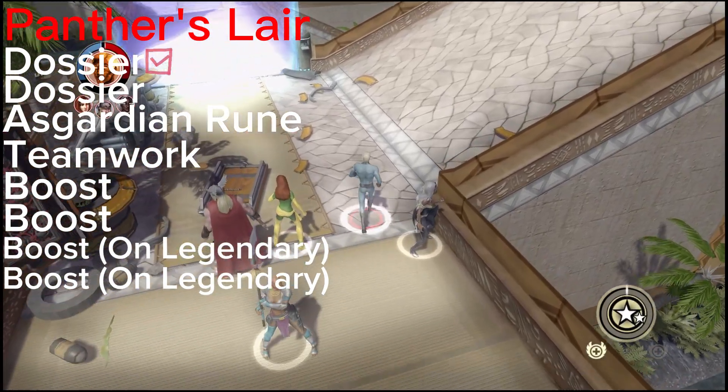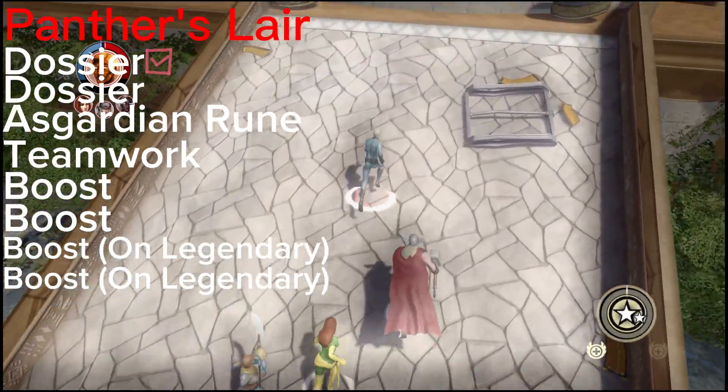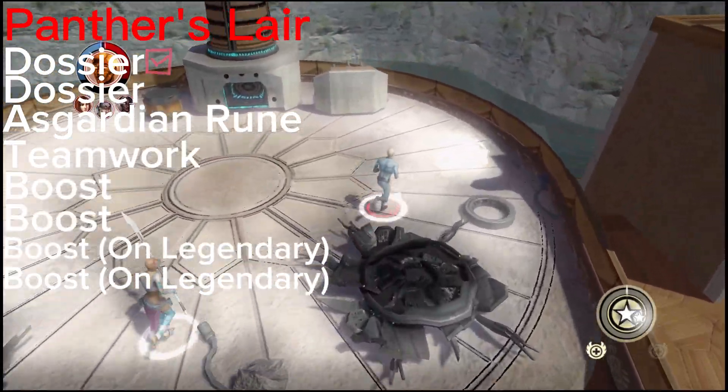The second dossier of the level is just going to be at the first tower that you need to turn on. You're just going to walk up here, and there's going to be a bunch of enemies you're going to have to deal with, but you're going to be right here off to the right.